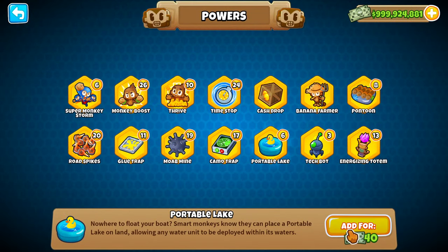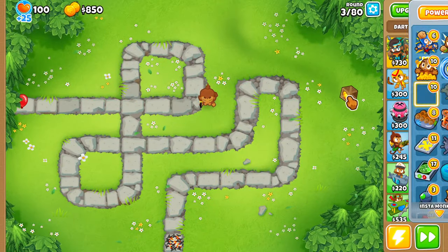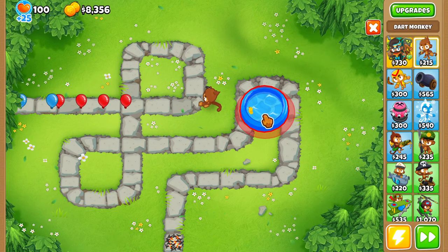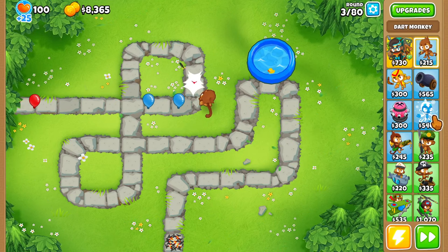To do the glitch, you need exactly 25 portable legs. You can use more than that, but you can't use any less. Just to get things started, I'm going to buy some cash drops because you need a little bit of cash to get this going, but you don't really need much. We can just put this anywhere on the map.